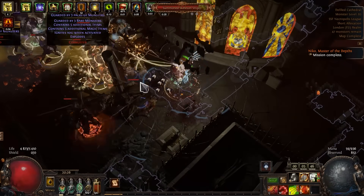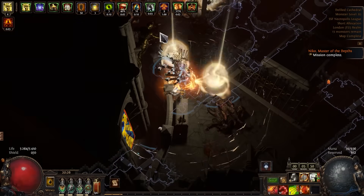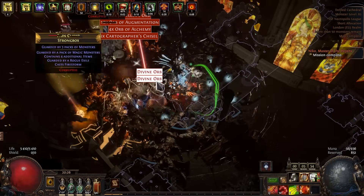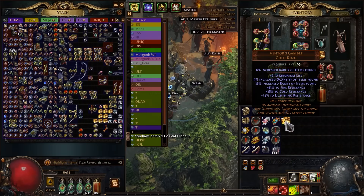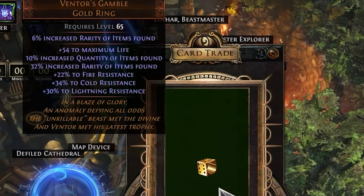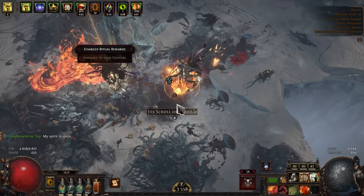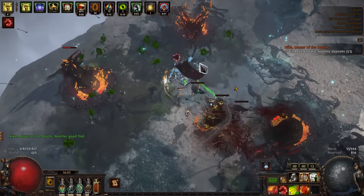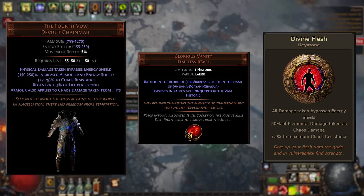While you are enjoying the gameplay with Luck Drop, I would like to answer one question that I am often asked by my viewers: how to find a good venters gamble for magic find in SSF? Here's a little guide for you. But seriously, I don't know — it's just some kind of magic. Finally. With this armor, Glorious Vanity, and Divine Flesh, I will have a good defense layer.